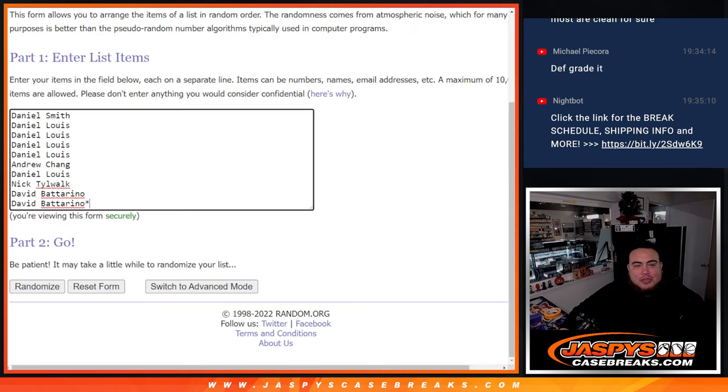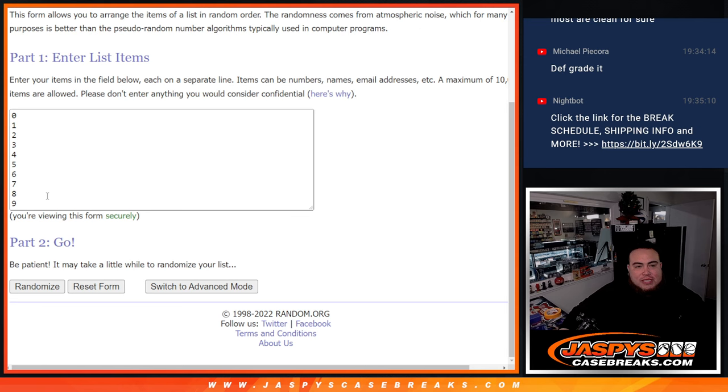Guys, so here we go — dice roller. Customer names from Daniel Smith down to David B. And we got 0, 1, 2, 3, 4, 5, 6, 7, 8, 9.